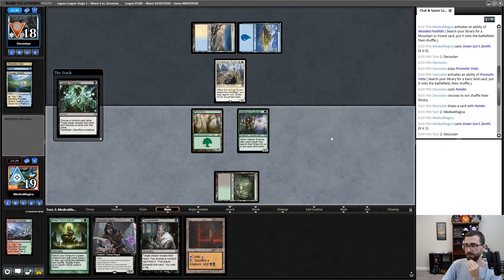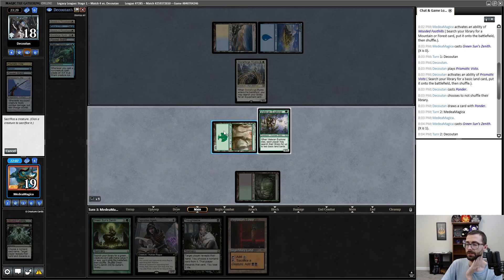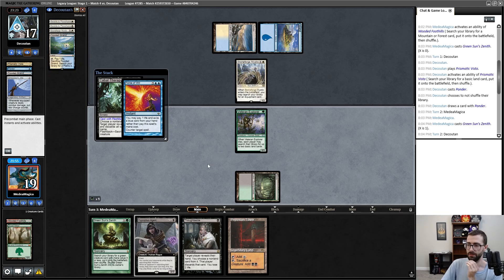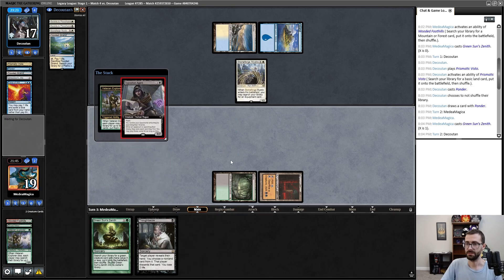All right, so we are indeed getting those blue-white control vibes. I'm expecting to lose Veteran Explorer to something. Getting Jete. Oh — well then. I'm gonna start this turn with some nice therapy. We will name the card that we are guaranteed to hit. This Force of Will is so awkward — if not for it I have Phyrexian Tower. What if I float a mana with Dryad Arbor? Float a mana with Dryad Arbor, Cabal Therapy targeting you, sacrificing Dryad Arbor — my opponent Force of Willed that, pitching Shark Typhoon.